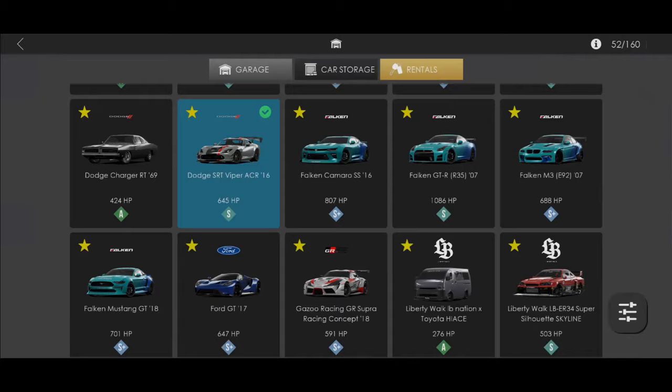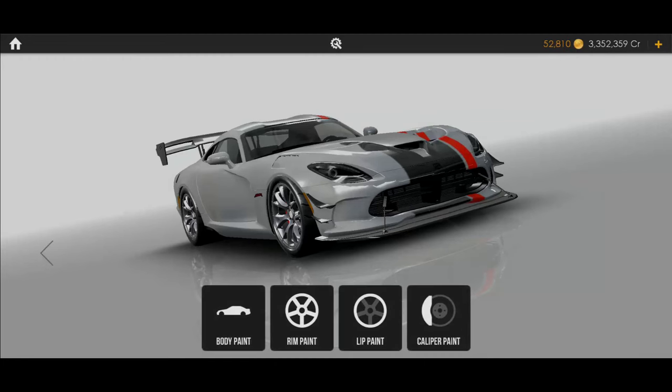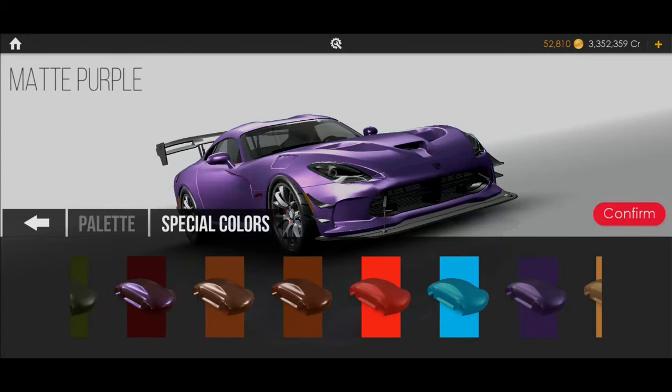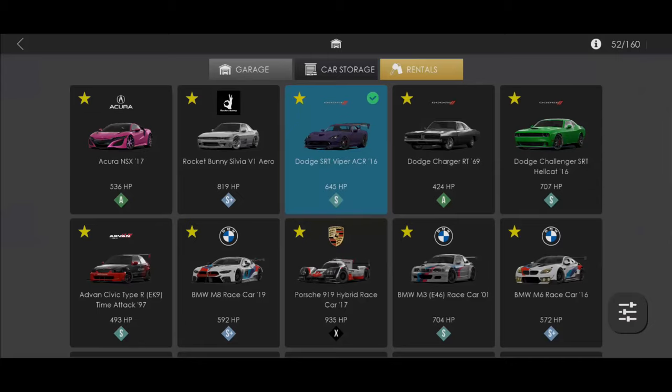So I can use it — I can go customize the Viper if I wanted to, and it doesn't mess up like before when I was in the developer room. You don't keep the stripes, but whatever. If I change it to purple I can get a purple — I don't think it's updated, but yeah.